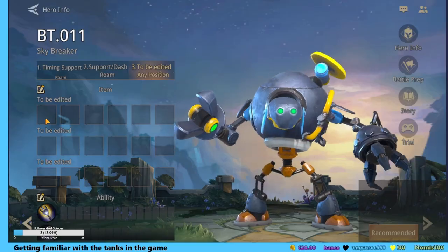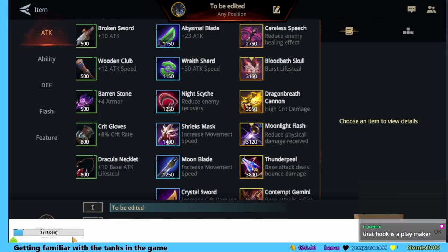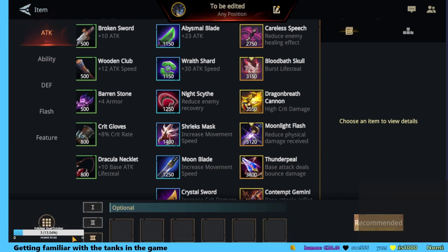That hook is a playmaker for sure — it helps to get around the map really quickly as well. It is really nice that you can combine with basically his alt which is to just have everything enhanced. I think it is really nice with all the slowdowns.